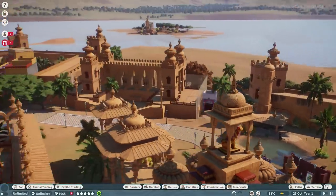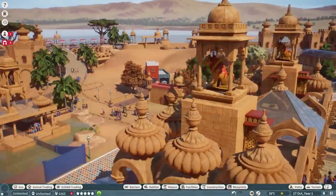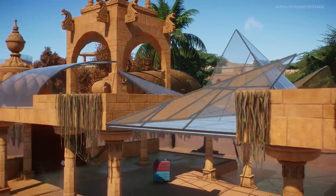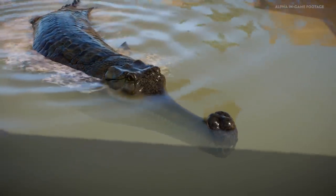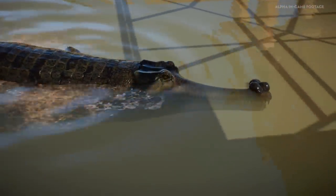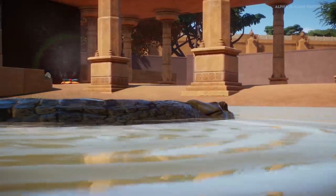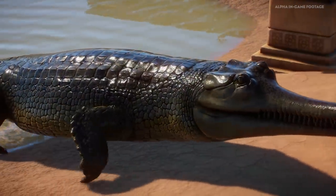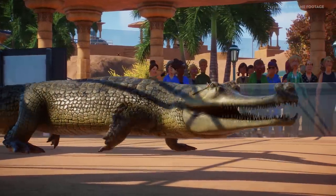Next up we should take a look at the gharial, which is one of my favourite animals in this demo. When we roll up to his habitat — I know it's a he because of some animal facts. Taking a closer look at this gharial, you can see he's got quite a bulbous swelling on his snout, which indicates he is indeed male. He'll use it to make hissing sounds at other males and to attract females, and it also functions like a mini radar underwater to help him fish.